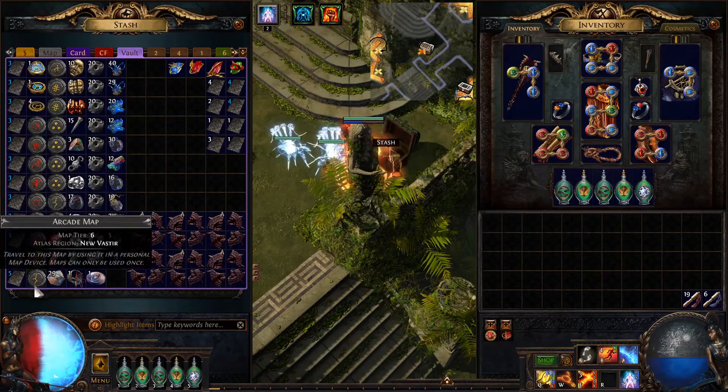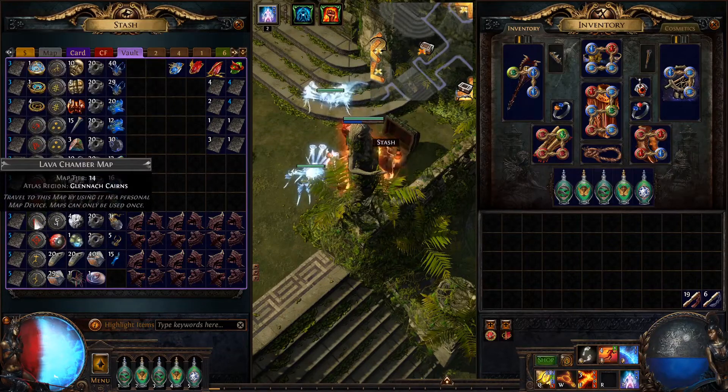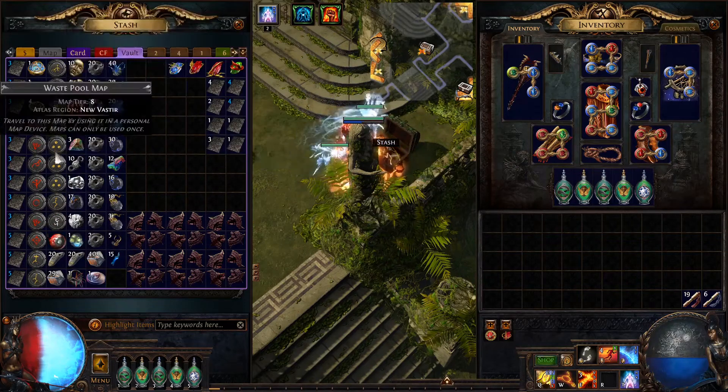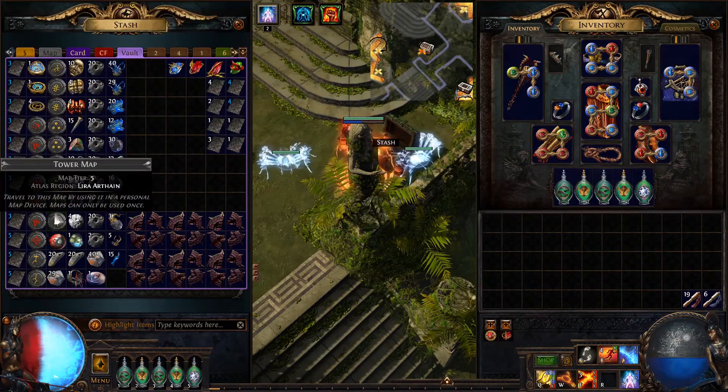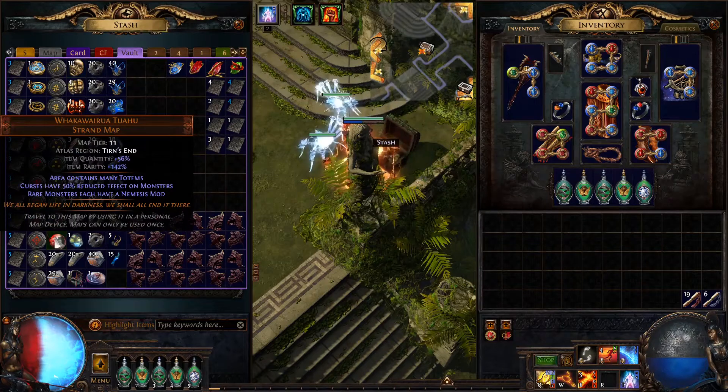I got all these maps here. Off the tier 14 Vaults of Atziri you get red maps; tier 10 you get a lot of yellow or gold maps; and then off the tier 3 Vaults of Atziri you get white maps. I also got a unique map — the Walk of... I really cannot pronounce it. If anyone knows the correct pronunciation, let me know.